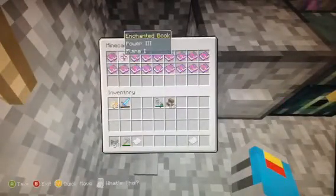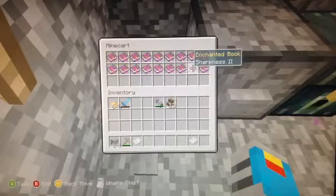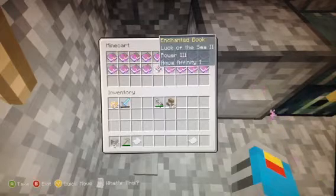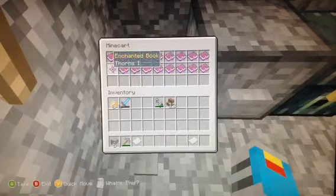Look at all this — Power 3 and Flame 1. Sharpness 3, Sharpness 2. This one I got fishing a while ago — Luck of the Sea 2, Power 3, Aqua Affinity 1, Feather Falling 2. So yeah.